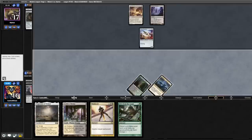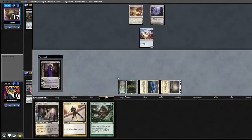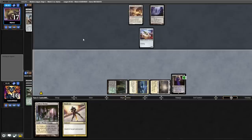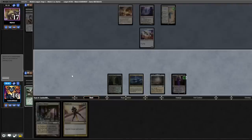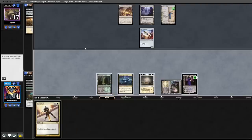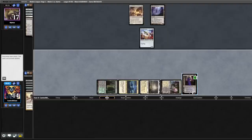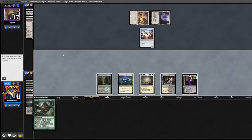Opponent plays Inkmoth Nexus, passes back to us. We play out Flagstones, play out Liliana, plus Liliana, discard a Loam. Opponent discards a Hammer, plays a Saga. Back to us — draw a card, drew Raven's Crime. Play out our land, Shock, Raven's Crime them discarding a Plains. I cast Vindicate targeting the Saga, plus Liliana, pass back. Opponent activates their Nexus, swings at Liliana — we're going to Dredge the Loam this turn and bring back three lands.